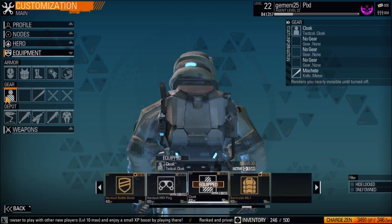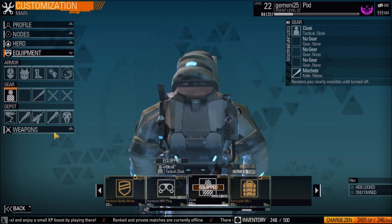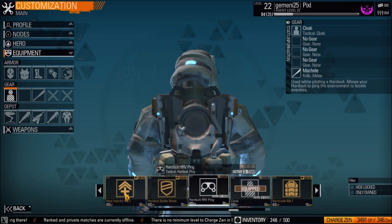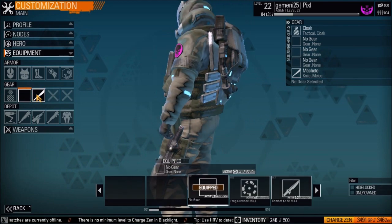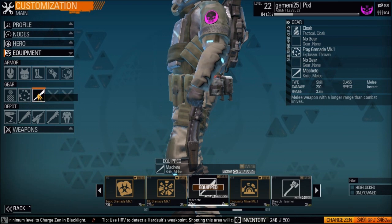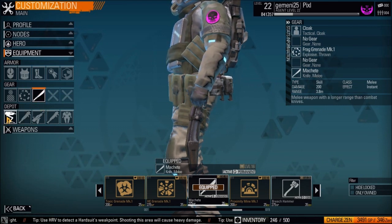The next slot is your gear. The first gear slot is what you'll be carrying on your back — I have a cloak so I can go invisible, but there's lots to choose from: riot shield, health injectors, and more. The other slots are where you equip your grenades, knife, and a machete, which is pretty overpowered.